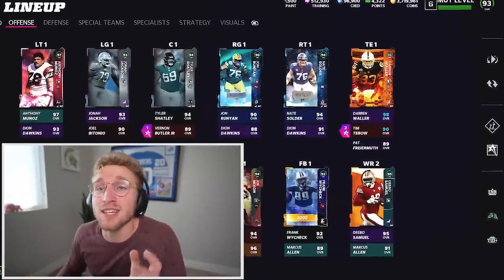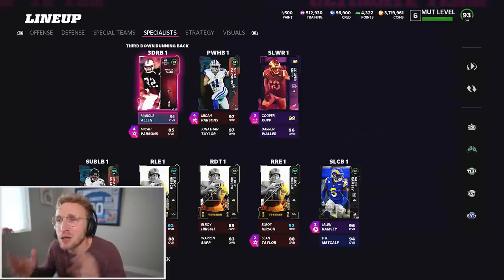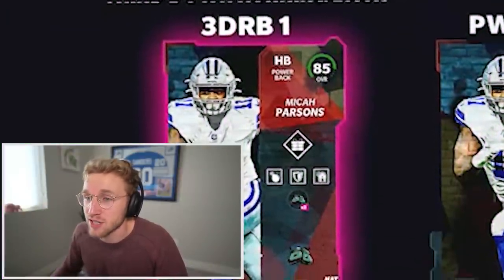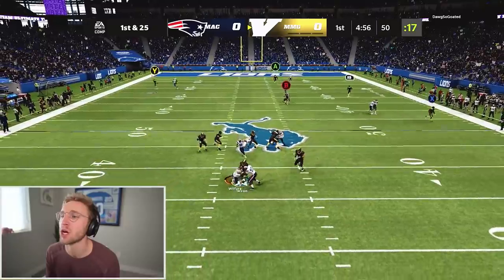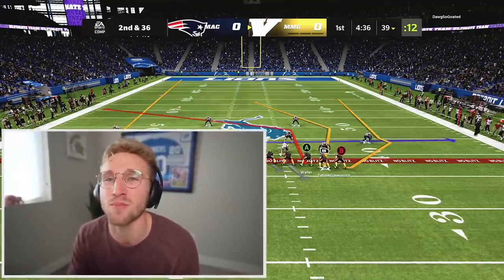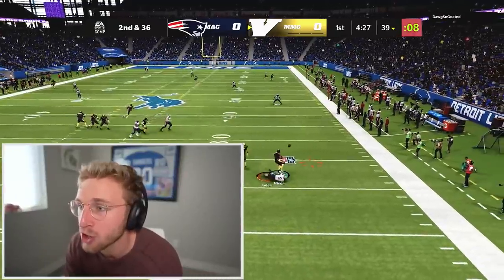Can somebody explain this to me? Marcus Allen is my third down running back — does that mean something other than just the running back who comes in on third down? Because I started that game and Marcus Allen was the starting running back from the jump, and it wasn't even third down. I don't get how they're determining who should be in when. Either way, Micah Parsons is in now, so it's all good. Micah Parsons was so open — it should be a crime that I missed him.